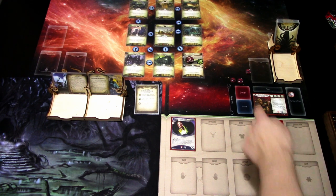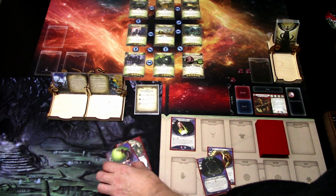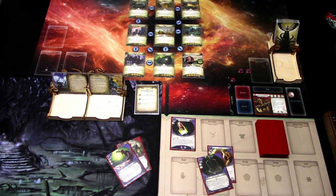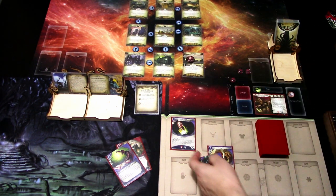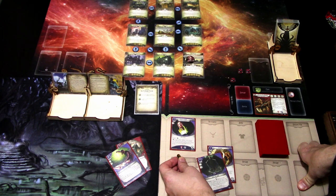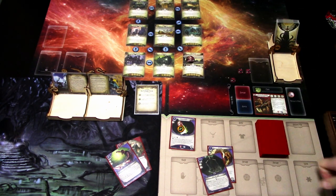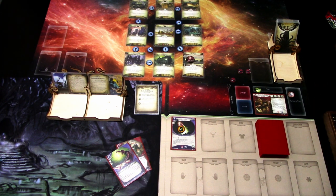We'll play Alyssa first action. Second action we'll investigate — I'll commit these cards. Now we are investigating three versus one, and it's a minus two. We grab this clue. We'll use Alyssa's ability to look at the top card of the encounter deck — it's Obscuring Fog. So we don't want to move; we want to get the Obscuring Fog on this location. We'll leave it there, and last thing we'll get a resource for the last card.